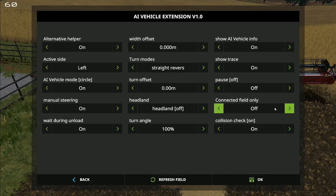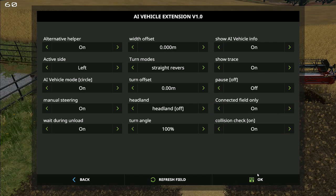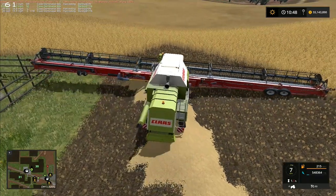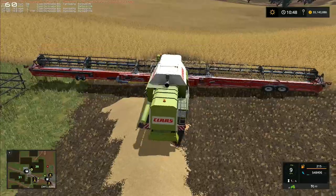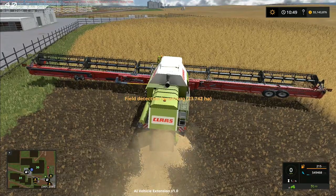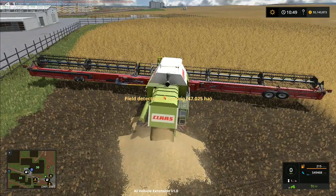I don't know what 'connected field only' does — whether that means it can only stay inside the field, I'm not sure. There was also an 'AI mode circle' and 'collision check on'. I thought I had the corners set to 100. I'll turn connected field on and see what that does. Let's turn that off a minute and then go forward, start it up, and manually get it to this point, then press H — oh no, it's going to run the field detection again.